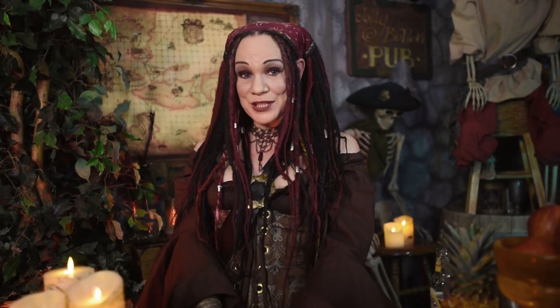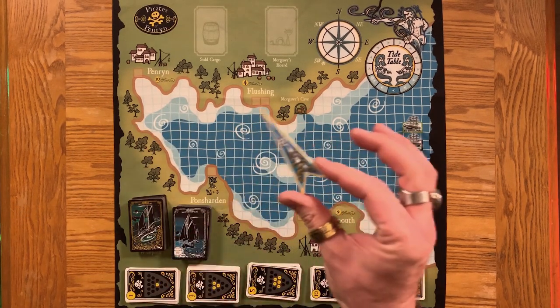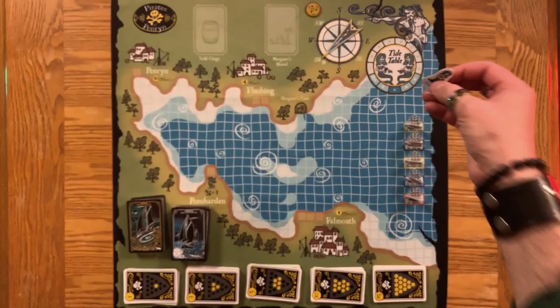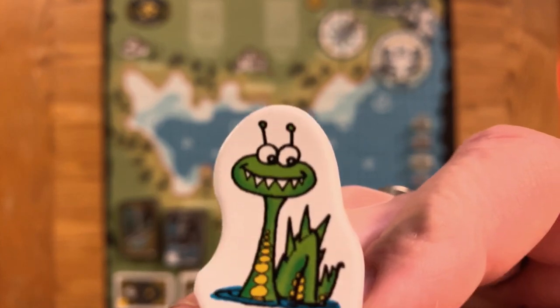Place the following standees in this way: The Rumrunner boats go on their matching galleon spots. The Windicator is placed on the compass and starts facing southwest. Drop the Skull and Crosswind's coin nearby so all can reach. The Tidemate goes on the starting space of the Tidetable. And finally, the Fearsome Morgwar — place her in her cave.